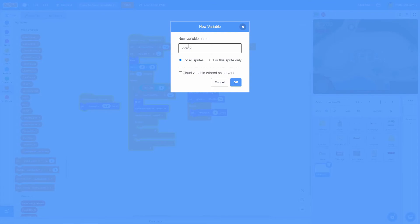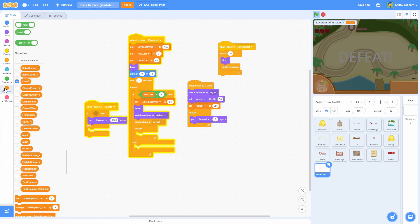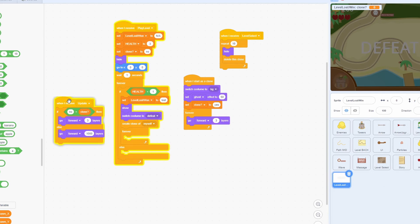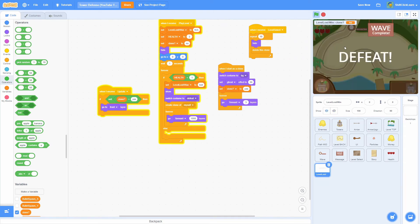The fix: make a new sprite-only variable called 'clone'. Set it to 'no' at the start in the main script, then set it to 'yes' in 'when I start as a clone'. In the 'when I receive update' block, use an if-else: if clone equals 'no' (it's the sprite), go to front; otherwise go forward 1000 layers for the clone. Combined with 'when I start as a clone' going forward 3 layers and the forever loop going forward 1000 layers, the defeat sign now correctly appears in front.